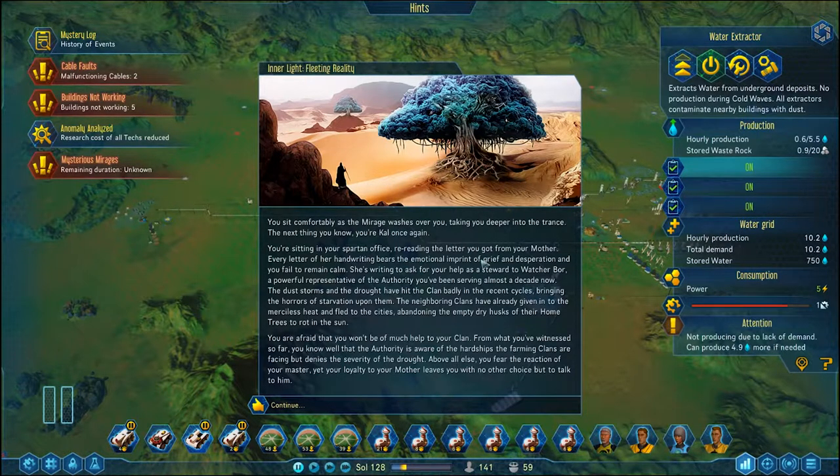You're sitting in your Spartan office — sparse and very empty, not wearing a helmet and screaming about it being Sparta. Every letter of the handwriting bears the emotional imprint of grief and desperation and you fail to remain calm. She's writing to ask for your help as a steward to the Watcher Boar, a powerful representative of the authority you've been serving for almost a decade. The dust storms and the drought have hit the clan badly in recent cycles, bringing the horrors of starvation upon them. The neighbouring clans have already fled to the cities, abandoning the empty dry husks of their home trees in the rotten sun. Heat on Mars? It's cold out here. You are well aware that the authority knows of the hardships the farming clans are facing, but denies the severity of the drought. Above all else, you fear the reaction of your master, yet your loyalty to your mother leaves you with no other choice but to talk to him.